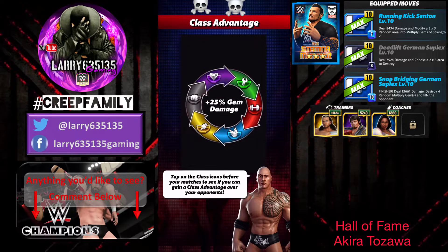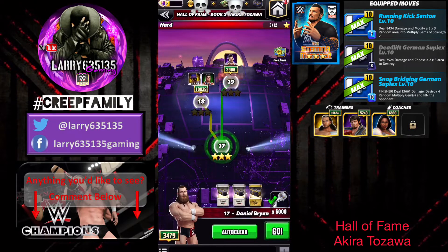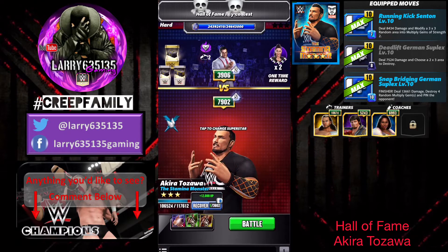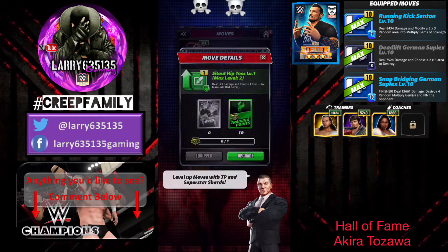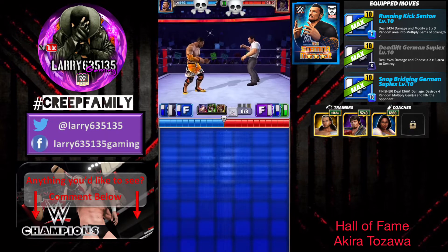I think this character could have been way stronger had they allowed that three by three area of strength gems to be choose gems and left the finisher the way it was — just destroying four randoms. I think that would have probably made this superstar a lot better.